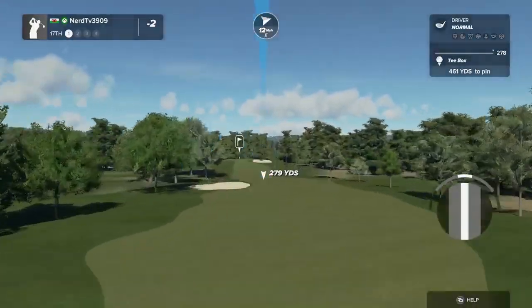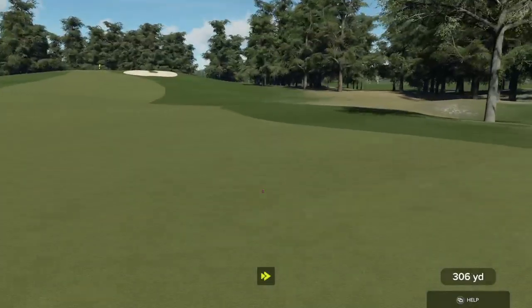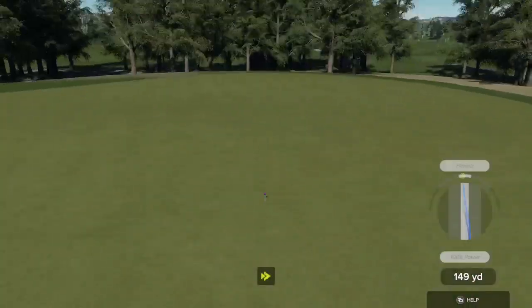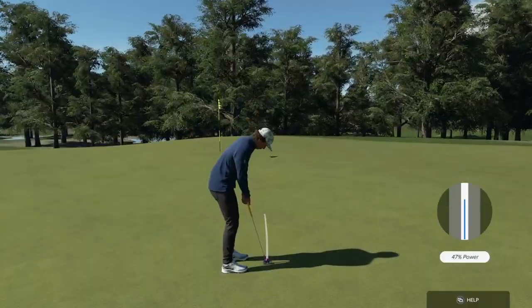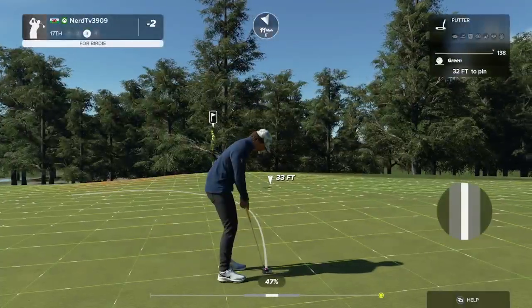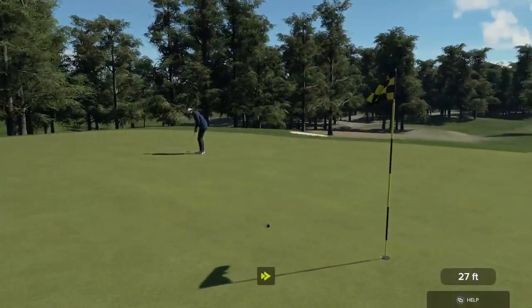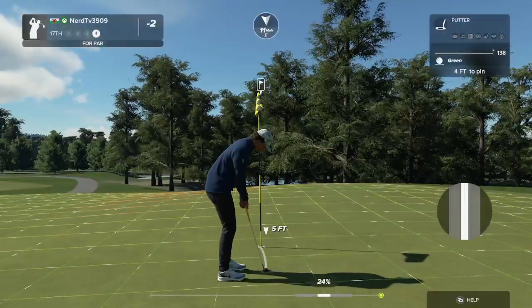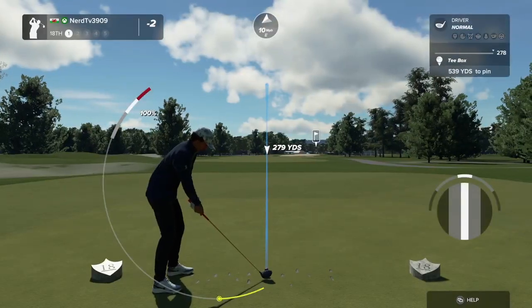Teeing up on a par four — there's a spicy little biscuit. This is about 155 yards to the pin. Hopefully this will bounce to the left. Here's a putt for birdie. Setting up with a four-foot putt — that'll do nicely. And you're two under par for the round.